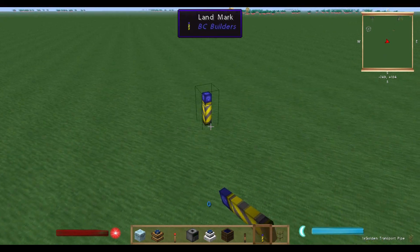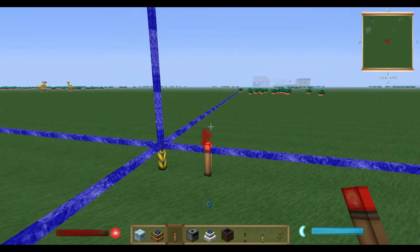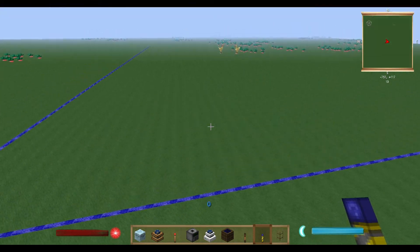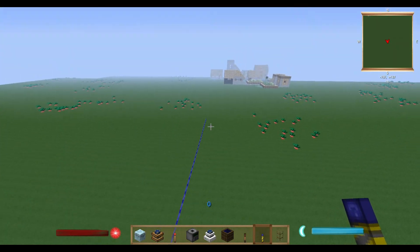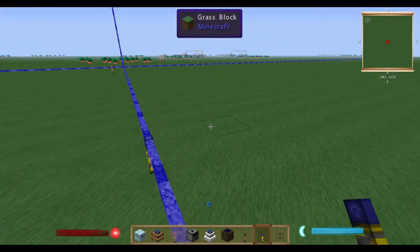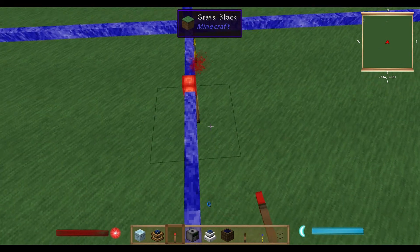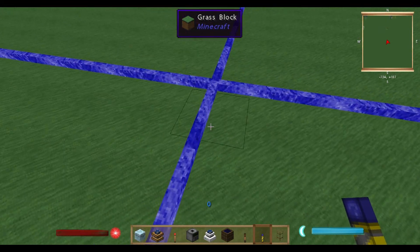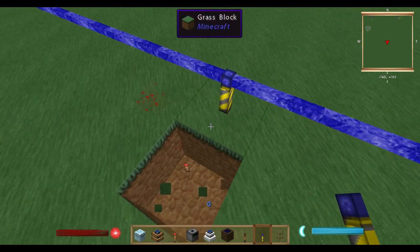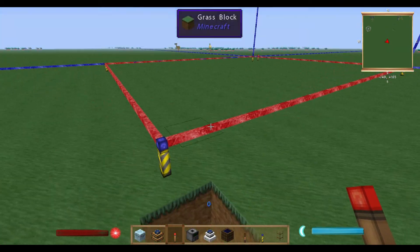First, put a landmark at your starting point, then put a redstone torch beside it. You'll see some blue lines — the blue lines indicate the possible area that you can mark, and the end of the blue line is also the maximum area that you can work on with your quarry. I suggest always using the maximum. For this tutorial we're just going to use a shorter one. Put your landmarks and redstone torches so you can see the lines, wherever you want.